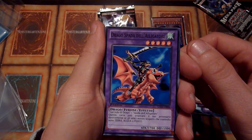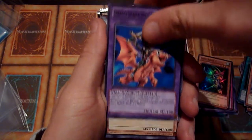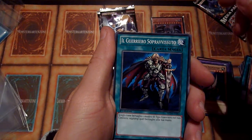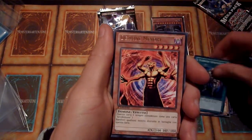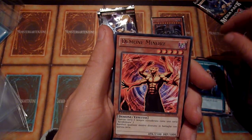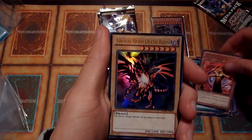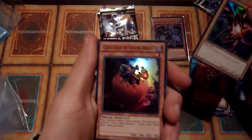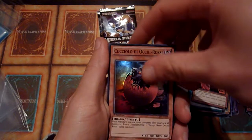Drago Spada del Aligatore. Oh no — and Spada del Aligatore. Il Guerrero Sopravissuto. Demone Minore — yeah, Lesser Fiend. Drago Negro, Ochi Rossi — that gets a sleeve. He has his baby with him. I will not try to pronounce this again.